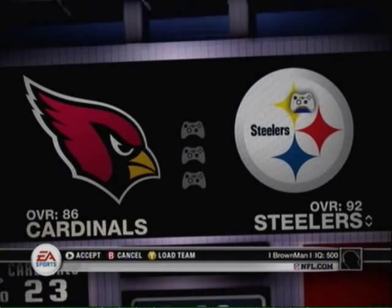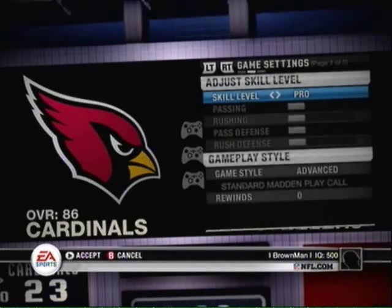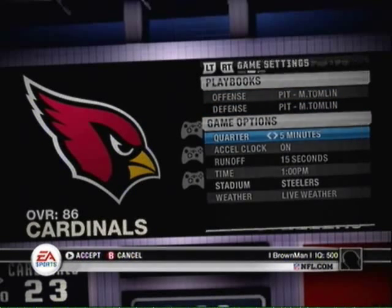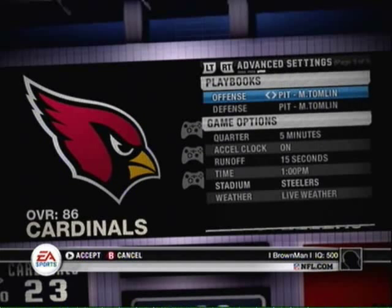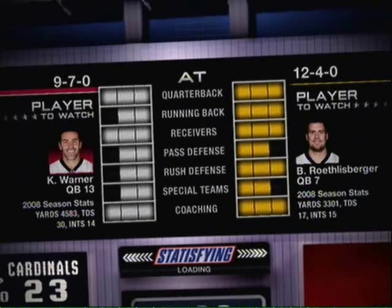For the last achievement, I cannot stress this enough: go to Play Now and before you hit Start, hit the right trigger to adjust the skill level to All Pro, then hit right trigger one more time and change the time to five minutes. For some reason all achievements need to be done in these specific settings but the game doesn't do it automatically. I had to do this like ten times before I realized what I was doing wrong.